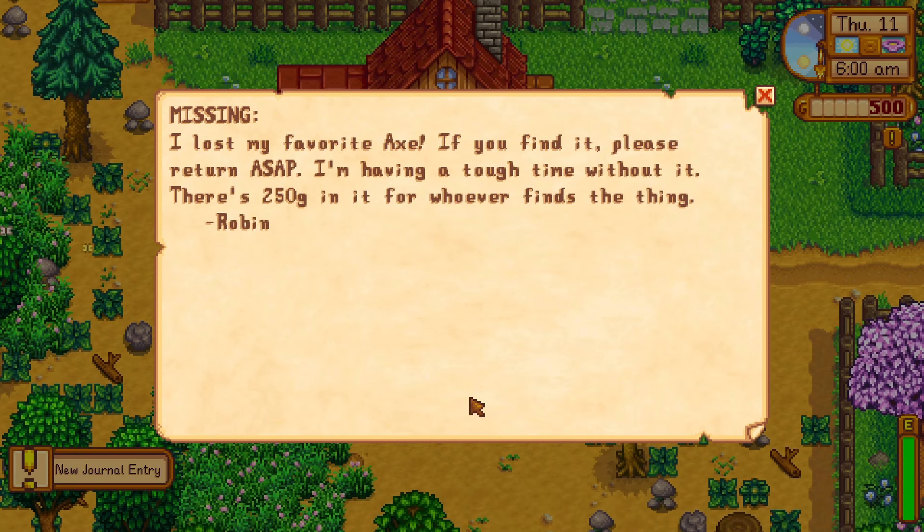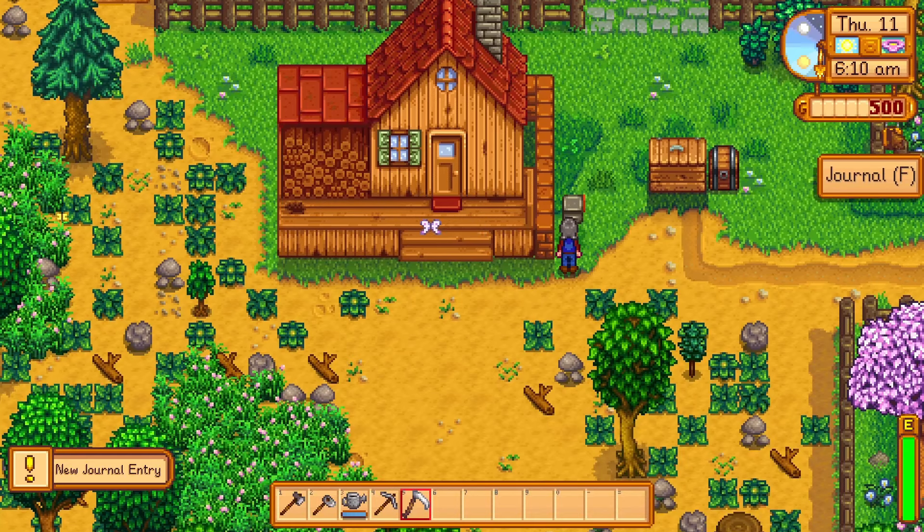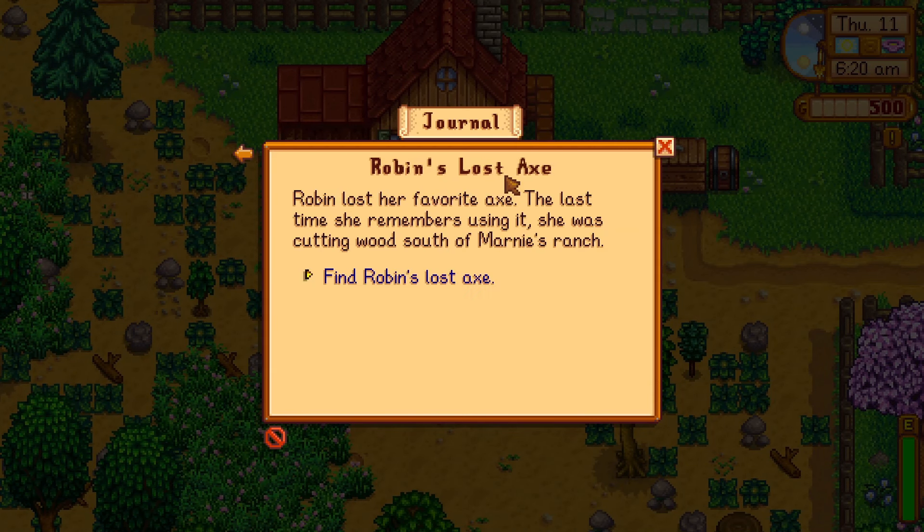You probably have some questions — like how does a carpenter even run their business without an axe? Most importantly, however, you are asking yourself where on earth the thing could be. If you open up your journal and select the lost axe quest, you can see that Robin's given a hint as to where she last used it: somewhere south of Marnie's ranch.